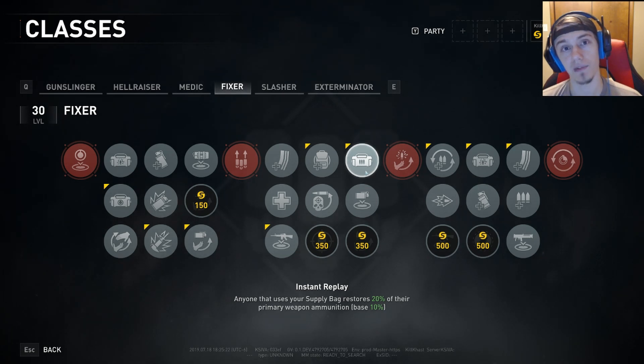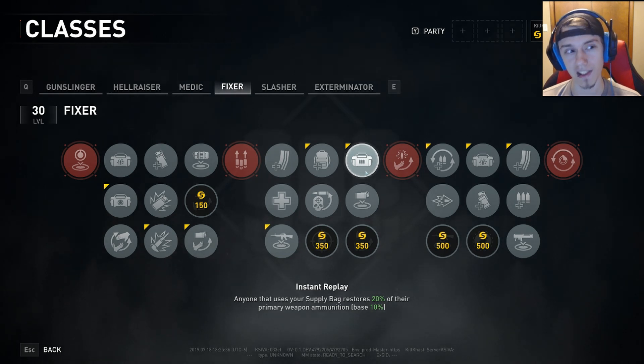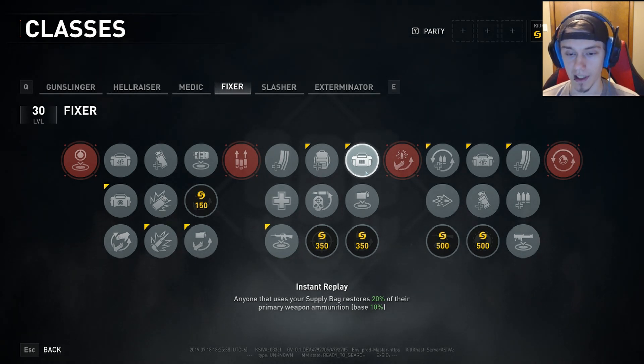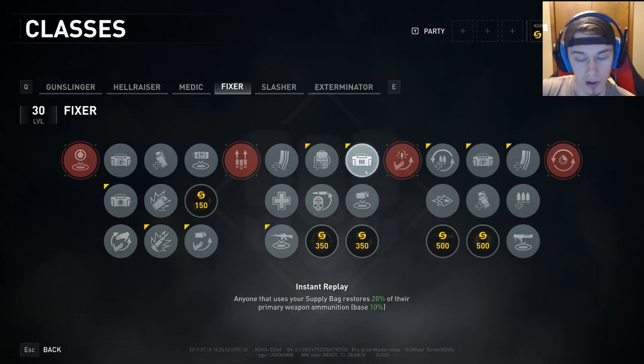This isn't going to be an in-depth fixer guide because I've already done one of those. This one is geared more towards sixth gold difficulty, because ammo is very scarce and so are the equipment bags, and this build is going to help out your team immensely in that instance, as well as with clearing potential in general.